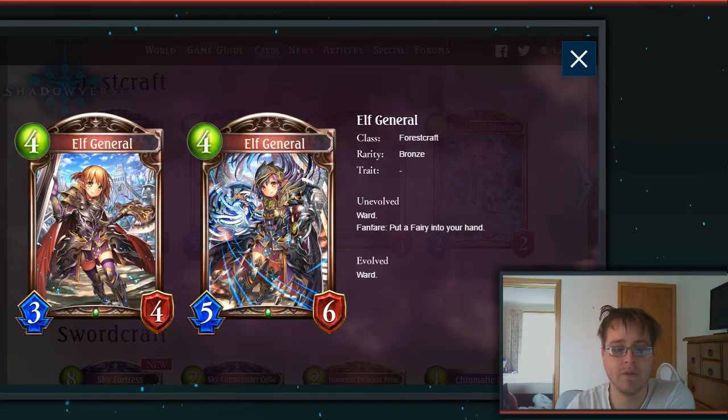Then we have Elf General, a 4-drop Bronze 3-4. Another one of those 3-4 stat lines that I quite enjoy. It has Ward and Fanfare: put a Fairy into your hand. Having Ward is pretty great, especially if we see more control-style cards in Forest in the future.